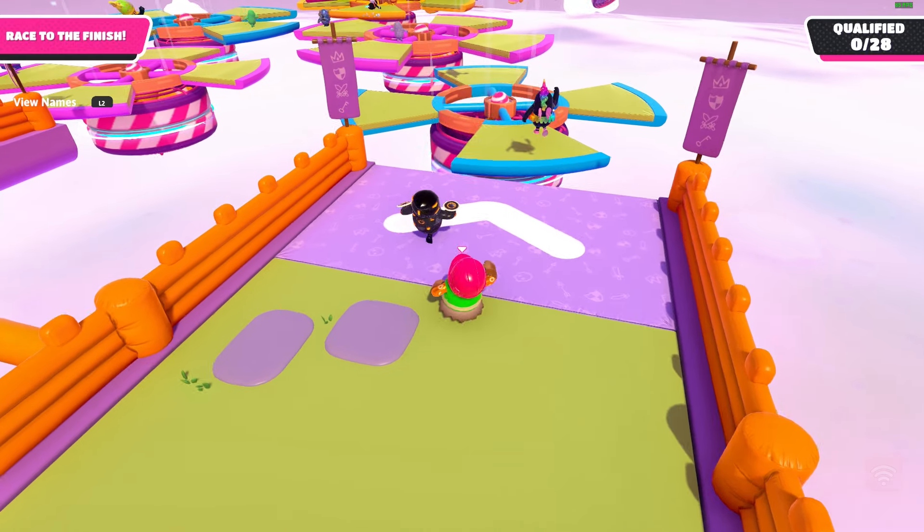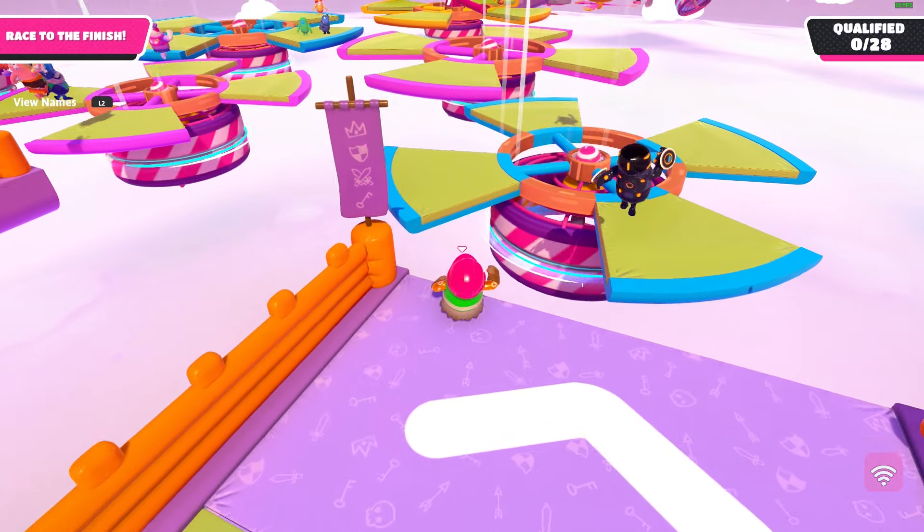There's one small line in the blog post I almost skimmed over: 'Duos and squads will still be available and will have the same round pool as Knockout.' This could possibly mean that team games are going to be coming back to Knockout solos. I'll be blunt — I'm not a fan of team games coming back to Knockout solos. Back in legacy season six they got rid of team games from main show, and at the start of SS1 they renamed main show to solos. The whole reason they removed team games from solos was likely because people didn't like being randomly paired with someone in what was supposed to be a solitary mode.